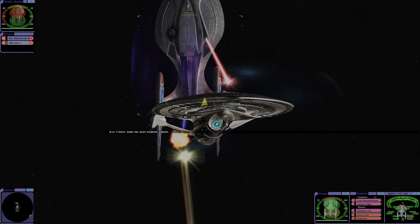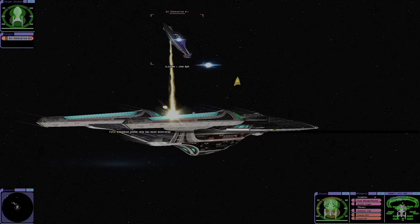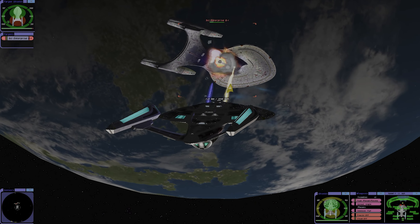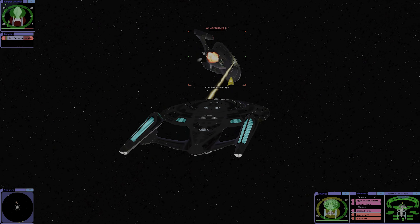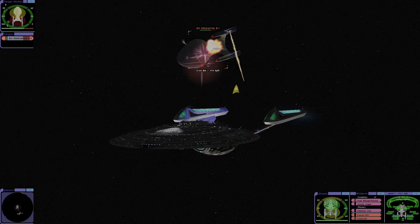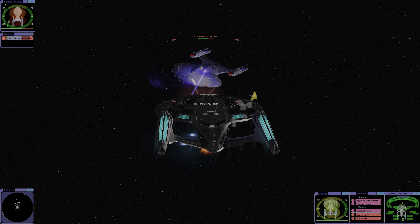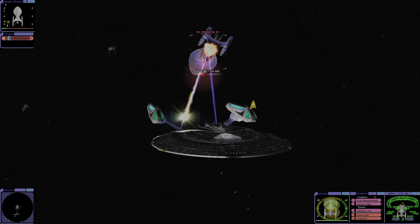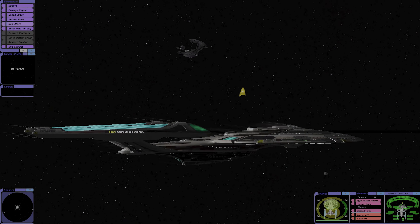The left shield is draining. Wow, that was fast. Simulated enemy ship has been destroyed. The bottom shield is draining, sir. Target hull integrity at 75%. Sir, we are draining their top shield. That was a good barrage. Shields are at 75%. Look at the Odyssey's bits — we got them. Look at that. Simulated enemy ship has been destroyed. That's it, we got them.